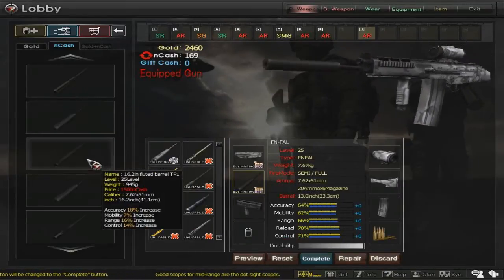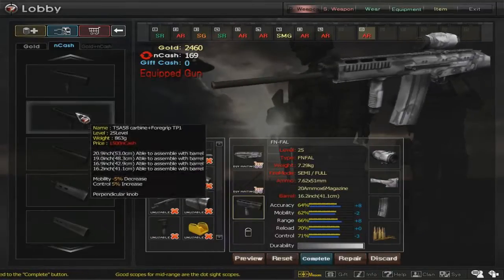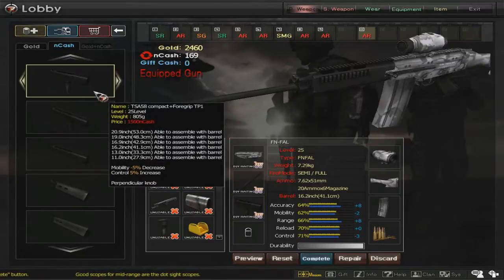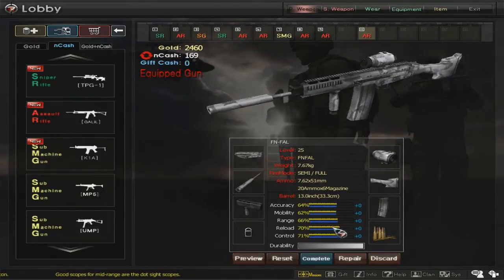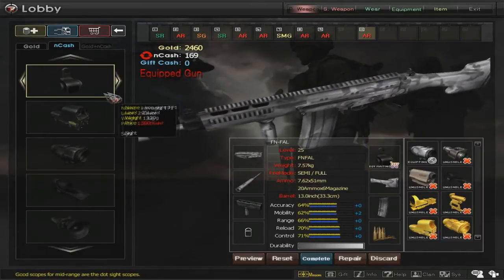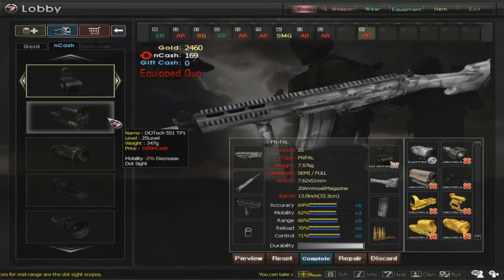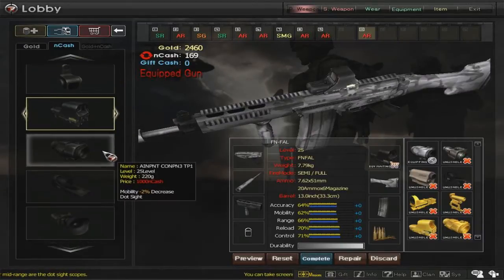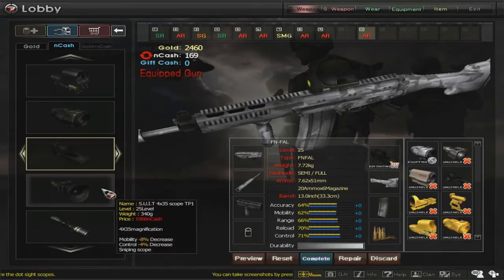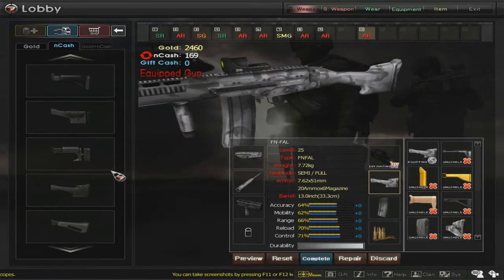For grips, you can see right now it's only two options, but it's actually more than that if you pick the 16-inch barrel — the list actually changes and adds more customizability. But I don't really recommend it. For iron sights, they're pretty good on this gun but I don't really recommend them. The dot sights on this gun are pretty good; I recommend that one, with this one being my second favorite.